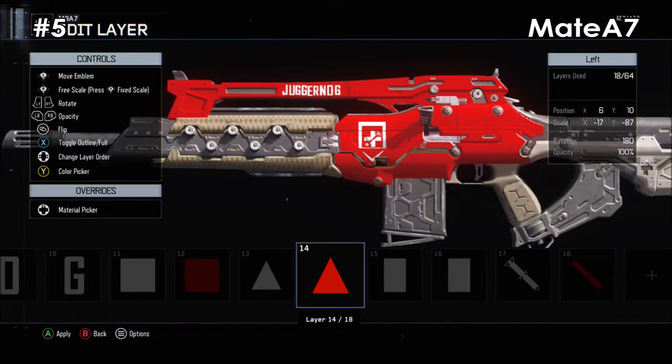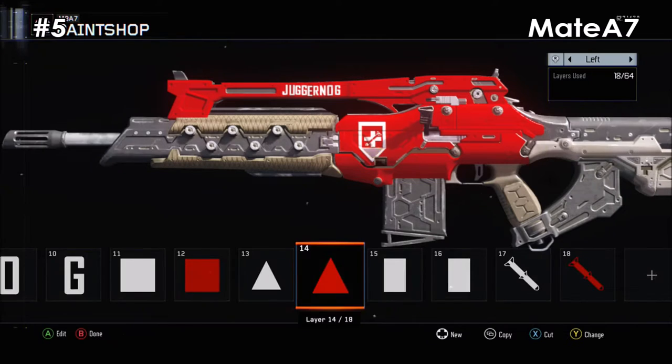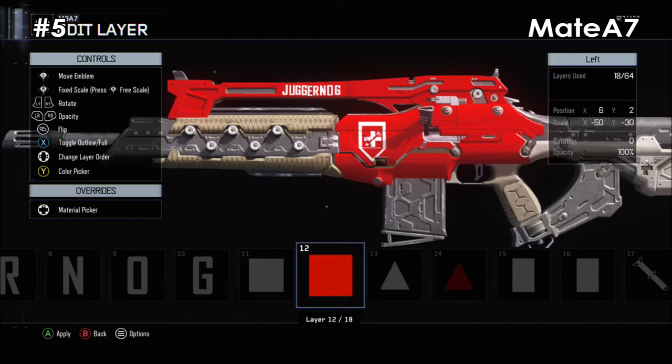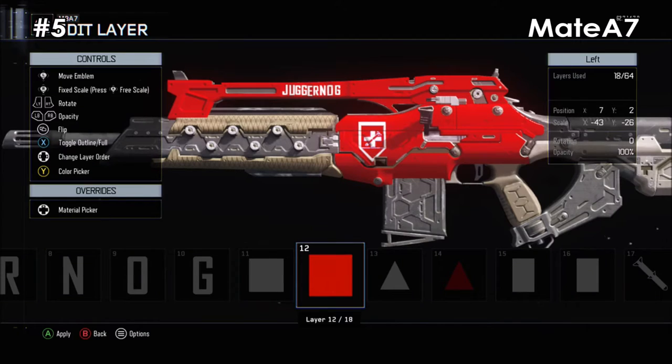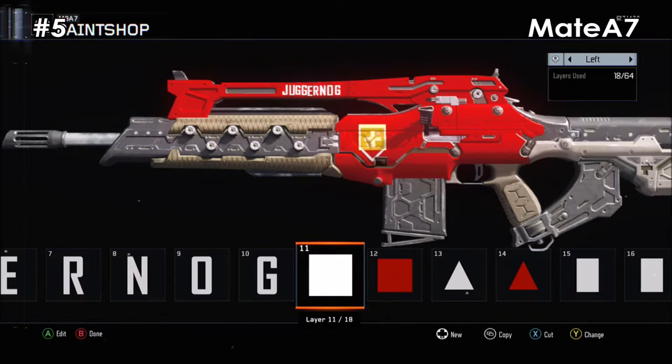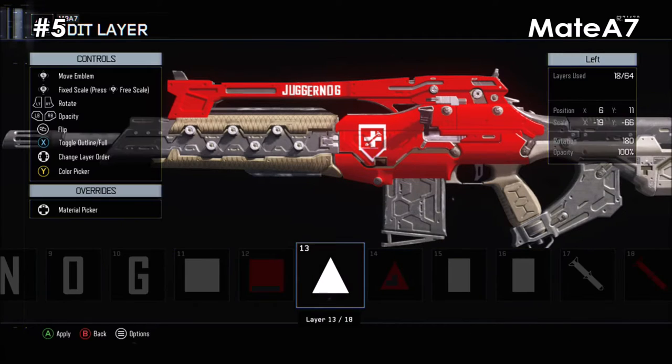At the number 5 spot we have the M8A7. Sadly this was the best gameplay I could get because I'm a scrub. It does pretty neat damage. The ammo isn't that great, but it is in a decent spot on the wall in most maps so you can easily buy more ammo. The Pack-a-Punch is truly unspeakable.